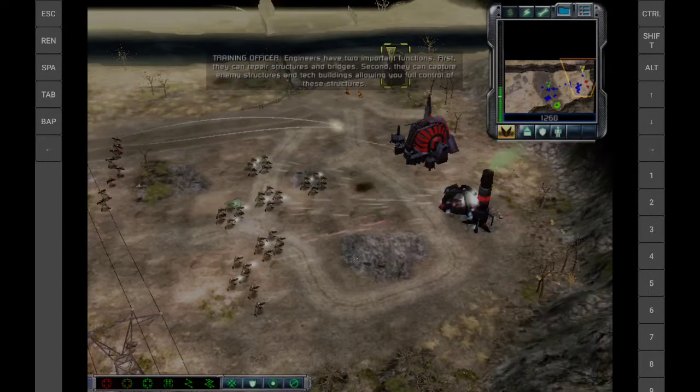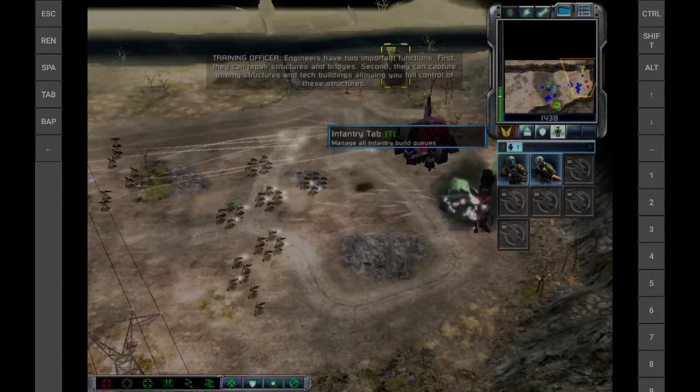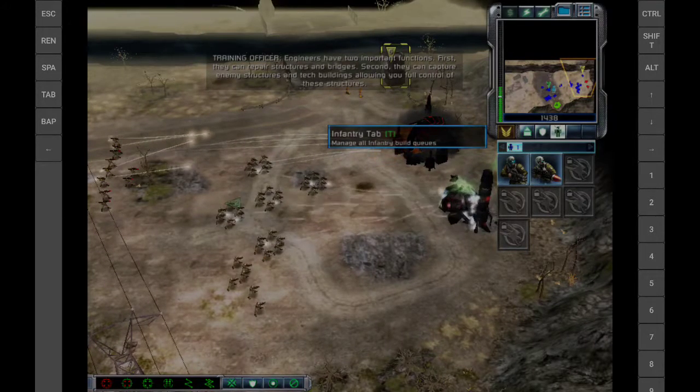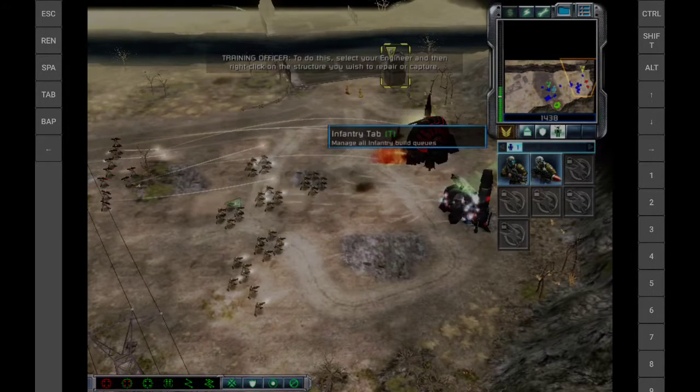Engineers have two important functions. First, they can repair structures and bridges. Second, they can capture enemy structures and tech buildings, allowing you full control of these structures. To do this, select your engineer, and then right-click on the structure you wish to repair or capture.